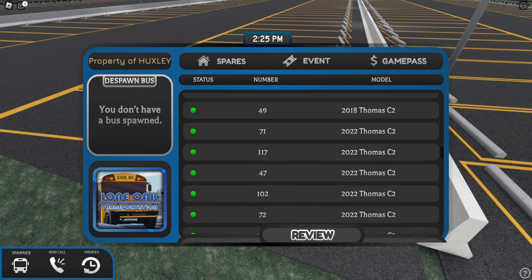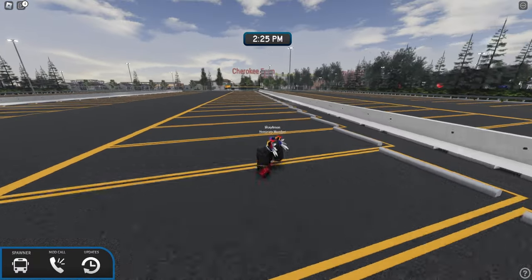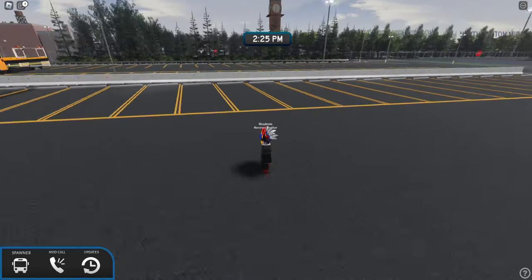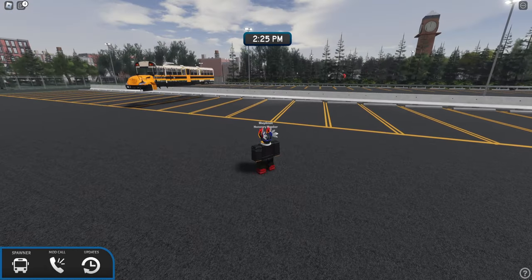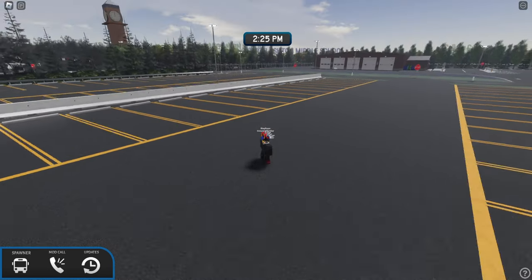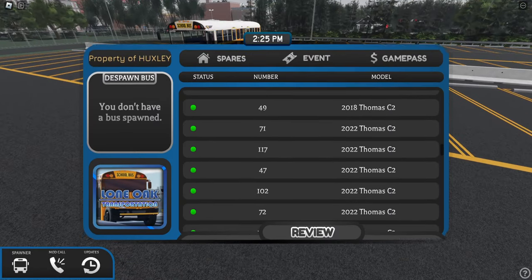There's a 2020 C2 and 2022 C2 — a lot of twos. Something just spawned in, a CE. That might be someone else's bus. One thing I do know is that it is very laggy, and it used to not be like this.